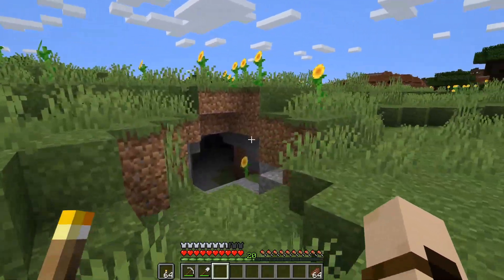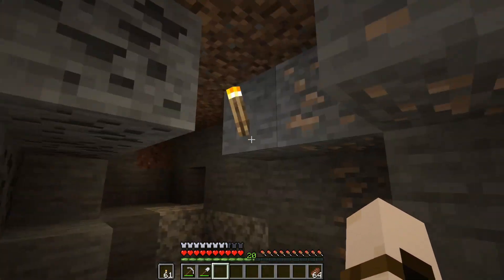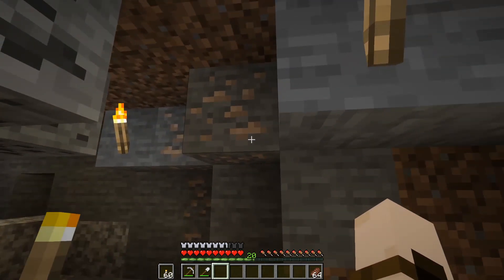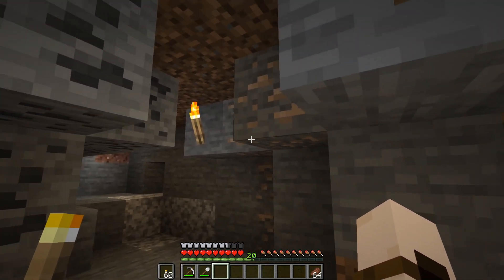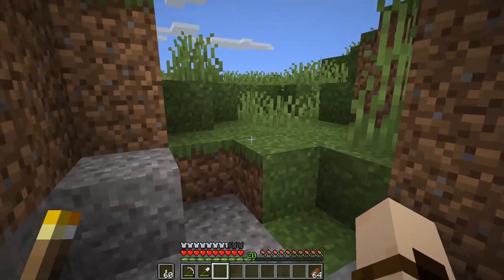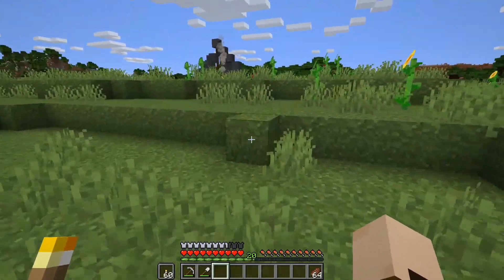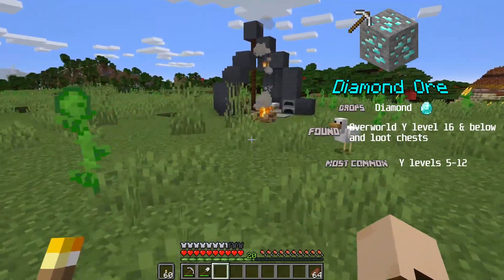As I've just shown you, you can easily get access to iron and coal in little caves like this that are very shallow, very close to the surface, and they're everywhere. They'll usually have coal and iron in them, and this will help you get started on your basic tools, armor and weapons. The limitation of mining like this, however, is it does not go very deep. And because it doesn't go very deep, you can't find diamond, redstone, lapis, or anything of real value.